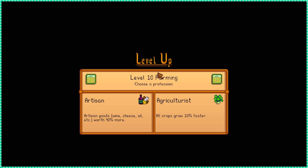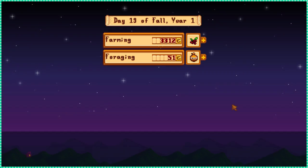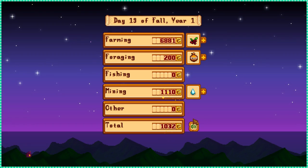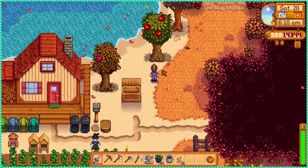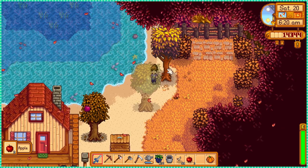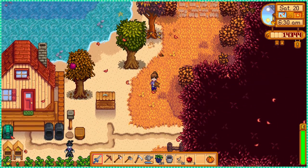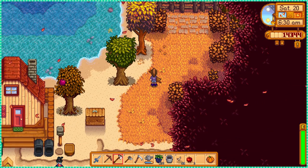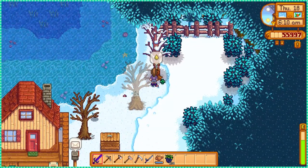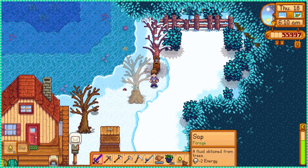At the end of the day I leveled up my farming skill to level 10. I picked artisan as my profession since I'm all about the artisan goods. On the 20th, my fruit trees were grown and I had my free apples and a single pomegranate for bundles — it was really coming down to the rabbit's foot. My mahogany tree also grew, and if you put a tapper on it you get sap every day, which is really good if you need it for fertilizer.